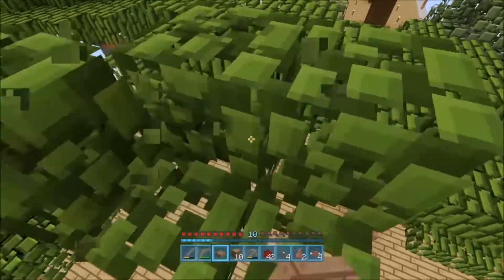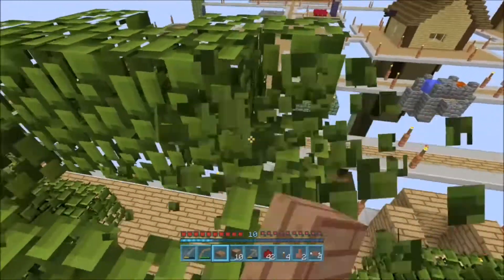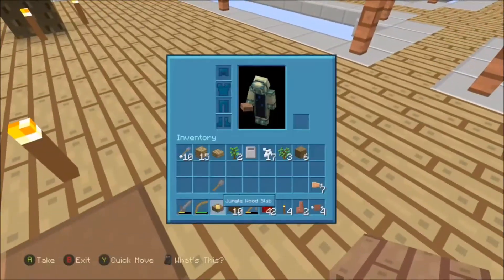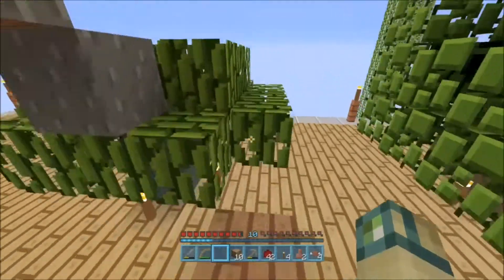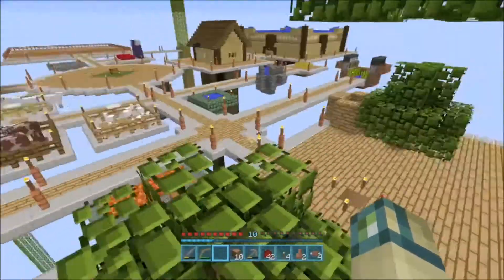We haven't lost a sapling, but will we have a gain? Right now we have a net loss of zero — and another one! If we get one more sapling, that means we can create a large jungle tree, which should be way easier to get saplings from. So that would be interesting.